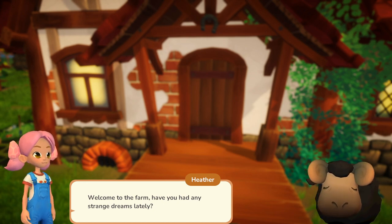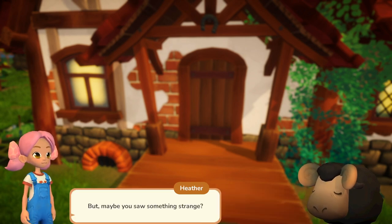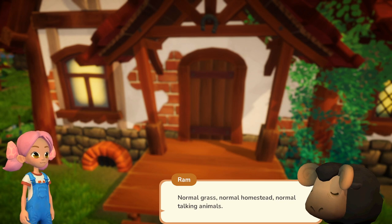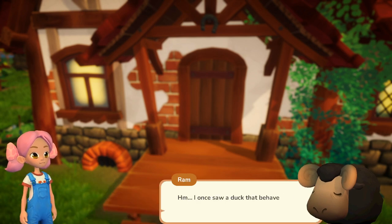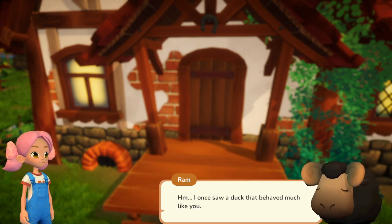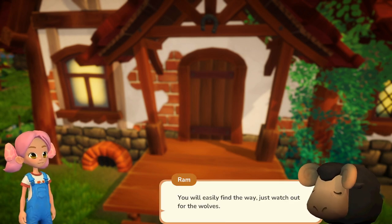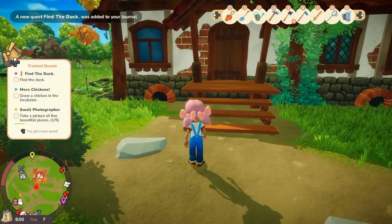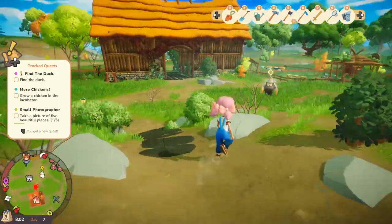Welcome to the farm. Have you had any strange dreams lately? The only strange one here is you. But maybe you saw something strange? Since I've been on the farm everything seems perfectly normal, except you — normal grass, normal homestead, normal talking animals. And outside the farm, did you see anything strange before you got here? I once saw a duck that behaved much like you. So weird — it was a really odd duck. She lived by the pond. You will easily find the way, just watch out for wolves — extremely pushy creatures. A new quest: find the duck. Finally, ducks!